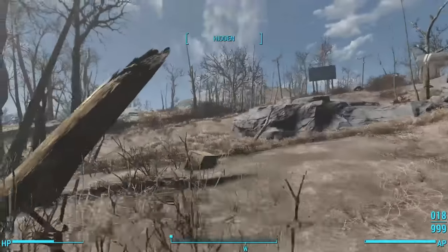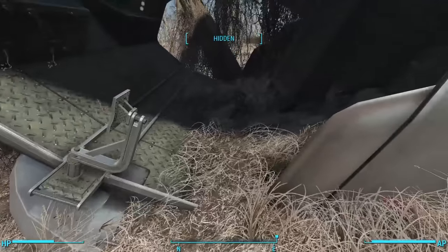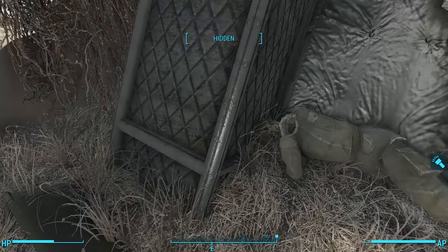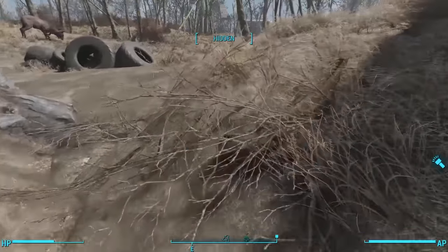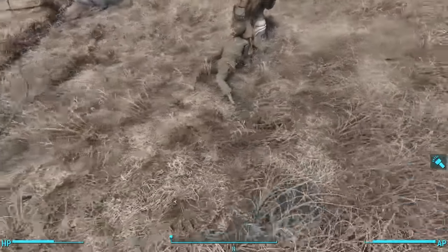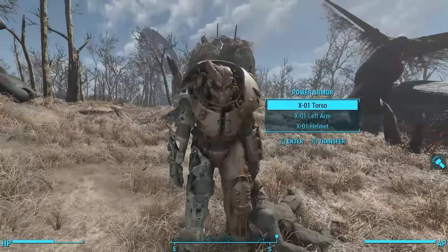There are a couple of crates — one wooden crate with some random junk inside. Inside the vertibird we find the deceased pilot, still wearing his military uniform and helmet. Underneath the cockpit, next to a wing, is one ammo box. And directly west of the crash site is a suit of power armor, with its former owner leaning against it.